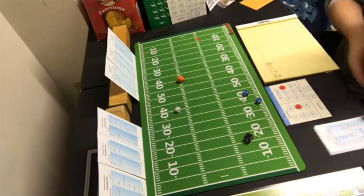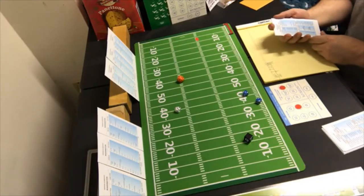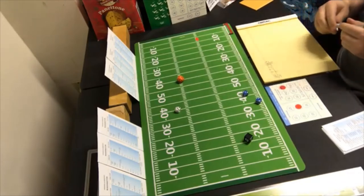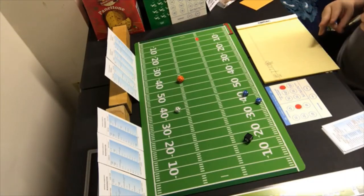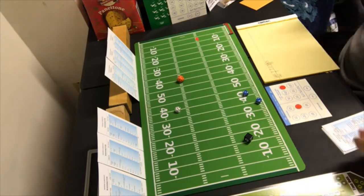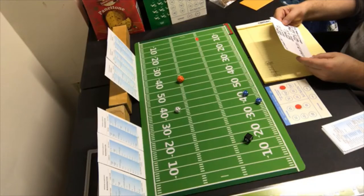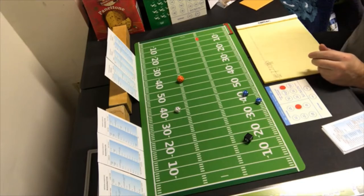The field goal from that range — from the three to 12, two to 10 — it's good. Washington leads 22 to 7. They were up by 12, now up by 15, so they're still not on the back of the situational card yet.